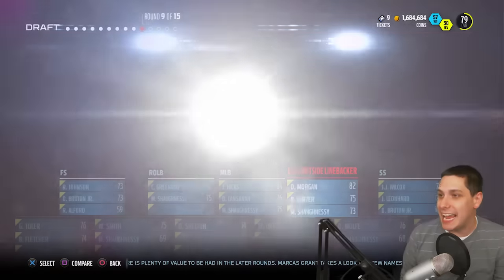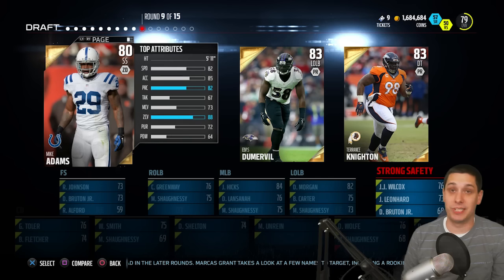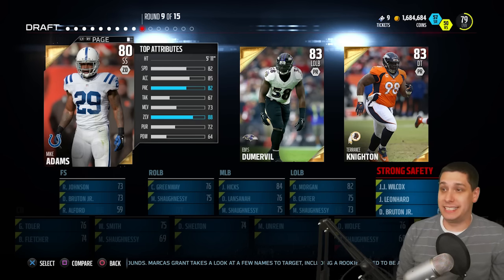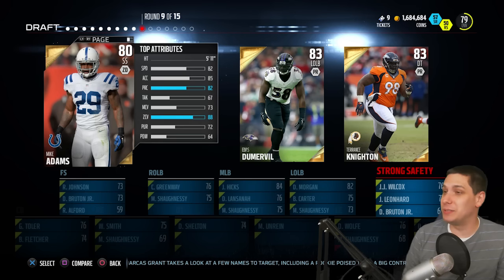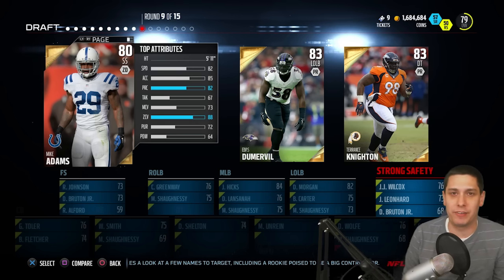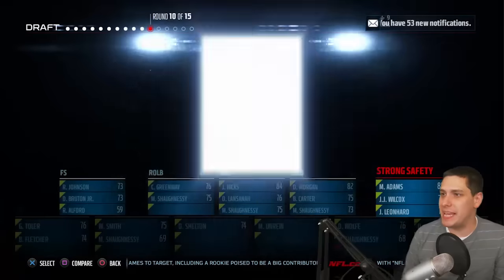So moving on to N — nothing there. Going all the way back to the beginning of the alphabet again. It's going to be Mike Adams that we've got to go with here. This is not a good card — 82 speed. We have like one elite round; it feels like the entire draft. We got that first round that was really good, and ever since then it's been crap.